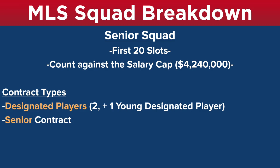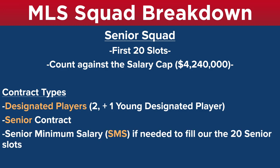Another contract type in the senior squad is your senior contracts — these are your best players that are not designated players. And then you have the senior minimum salary players. These are contracts that can be in the off-budget roster, unless your full 20-man senior squad is not filled out by DP contracts or senior contracts. I'll dive into that a little more as we move through the video.